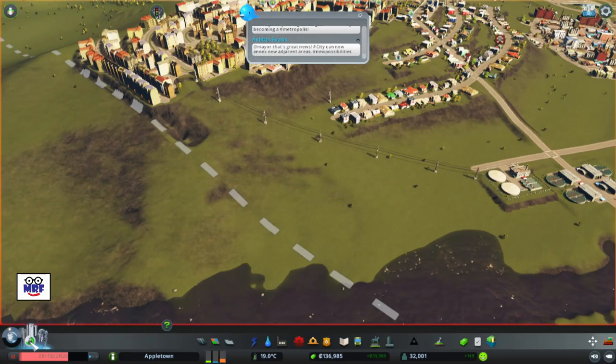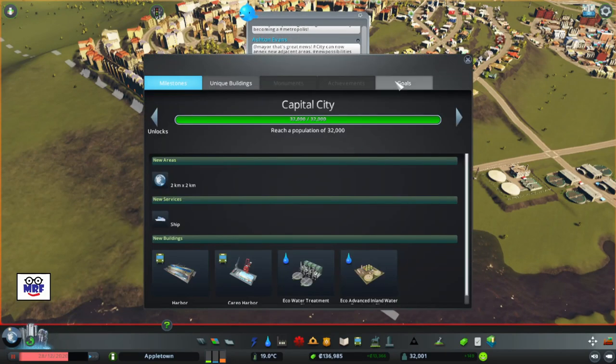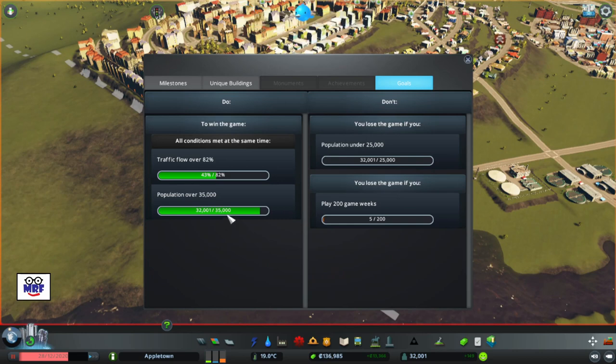I'm going to hit pause and click on the game goals. We have to hit a population of 35,000 and traffic flow over 82%. I've only gone five game weeks, so it looks like we're in good shape. Our population is certainly over 25,000.